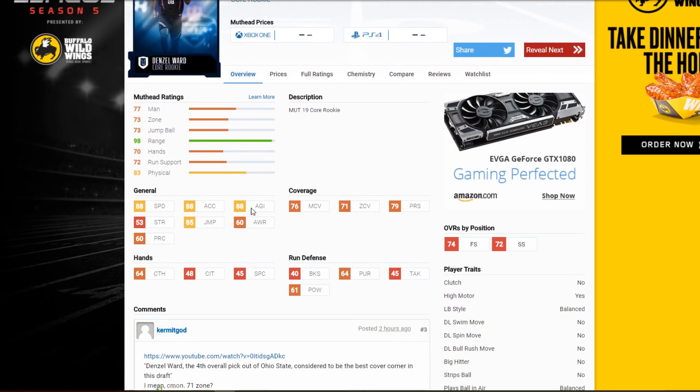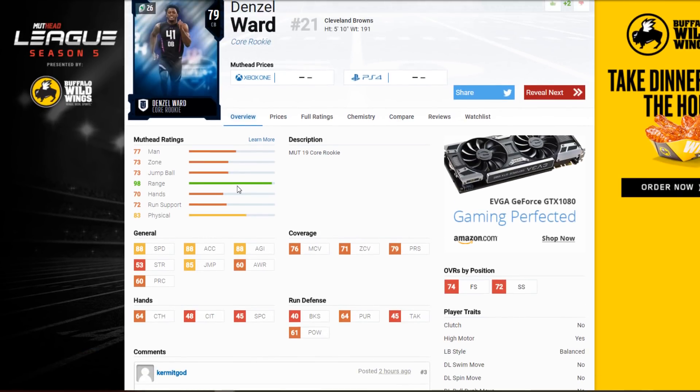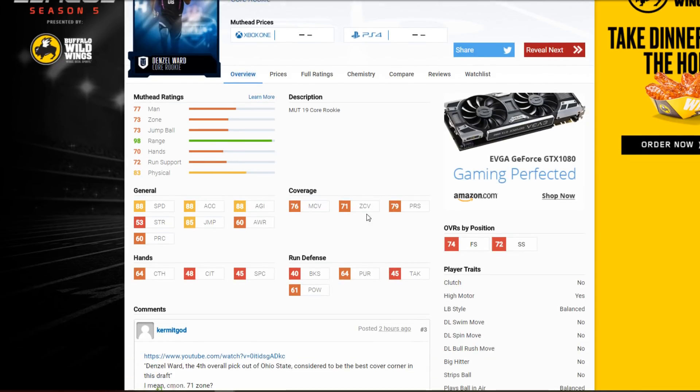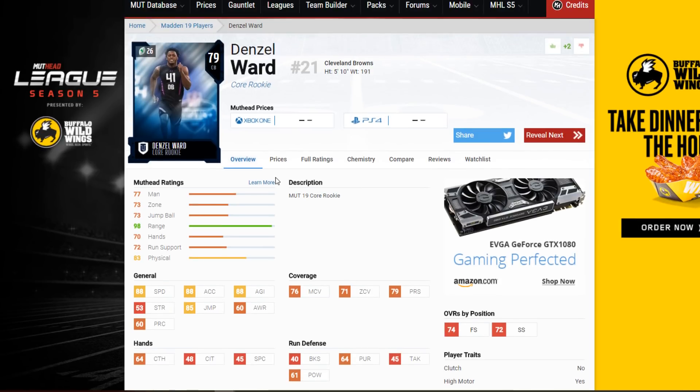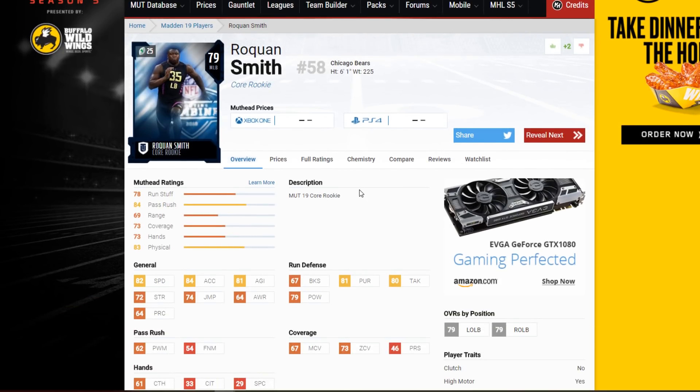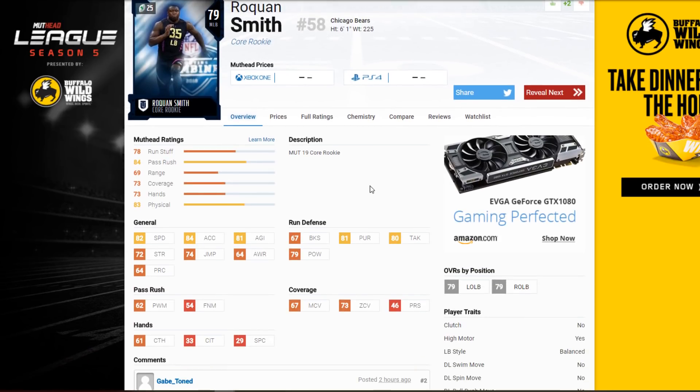This is Ward, and he has 88 speed — he's going to be able to shut down anyone when it comes to being a slot corner. The only issue is 76 man and 71 zone, which is not too great. There are a lot of 80 overall cards with 85 speed — a little less speed — but way better man and zone coverage. We looked at them in my budget squad video today. It kind of does suck, but at the same time it is a rookie premier player. They're not going to give him crazy juiced stats day one — they don't want to ruin the game day one for anyone who doesn't have rookie premier players.